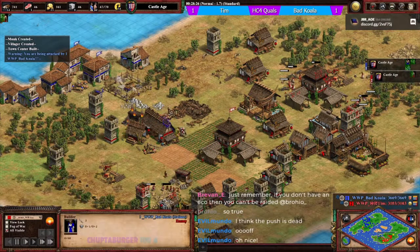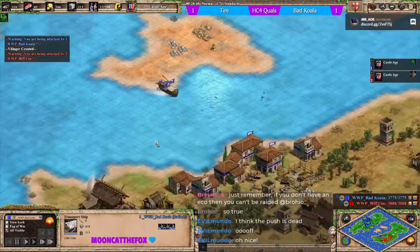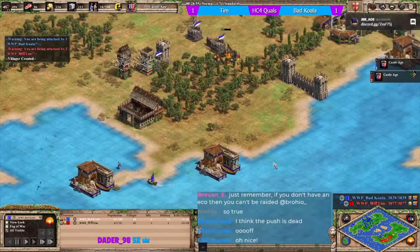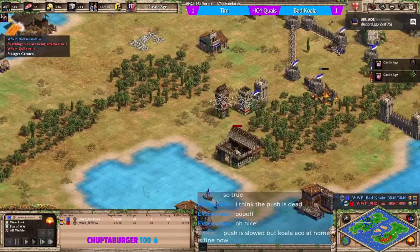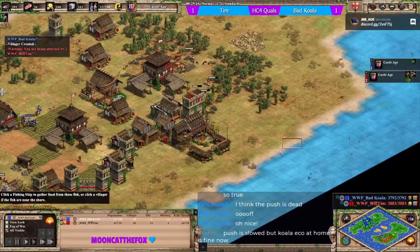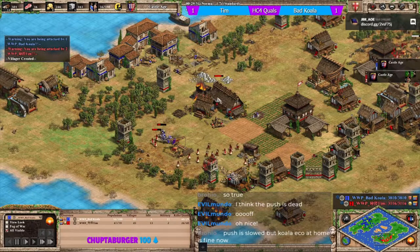The vill being dead is big. There's a replacement coming across with some reinforcement knights. I'd like to see some galleys for koala - this wood line would be denied with galleys. That's fairly even vill count, which is just baffling. Koala has only six on food.